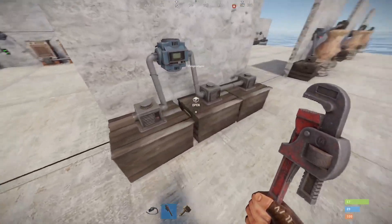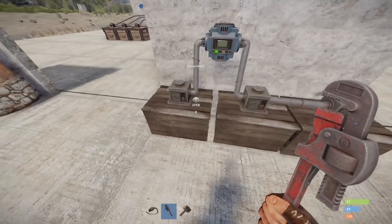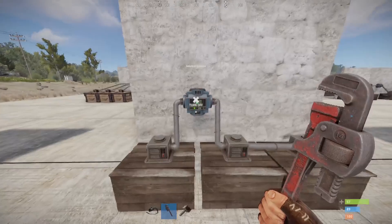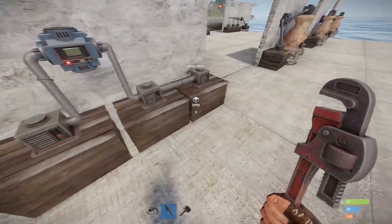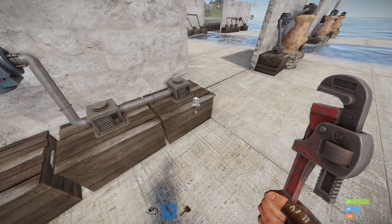Over here we have two boxes connected in series on the receiving end. The way this works is it's going to take this cloth, take 60 from this one stack, and send 30 to each box. It divides it evenly amongst the boxes it's connected to, as best as possible.